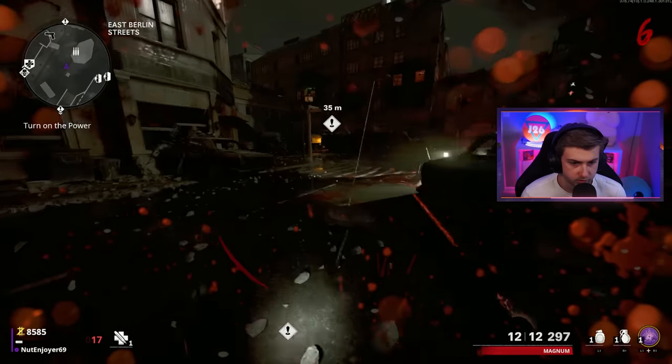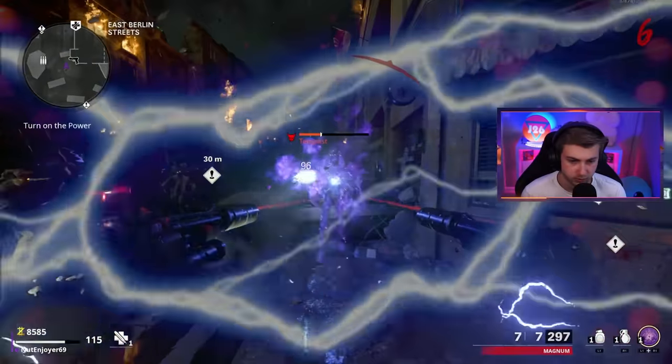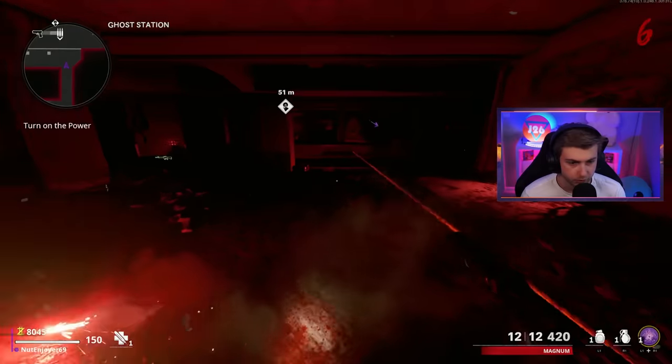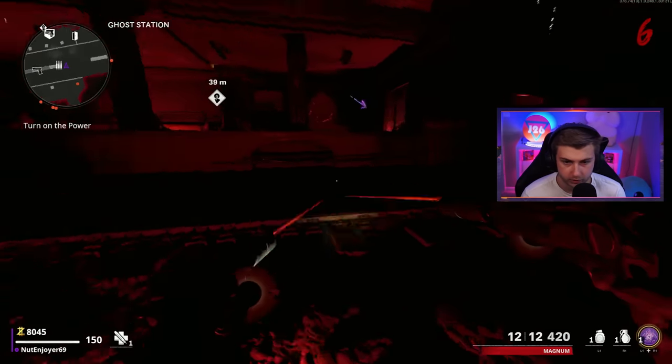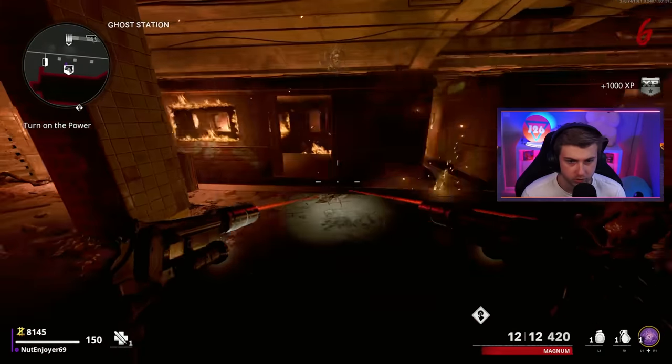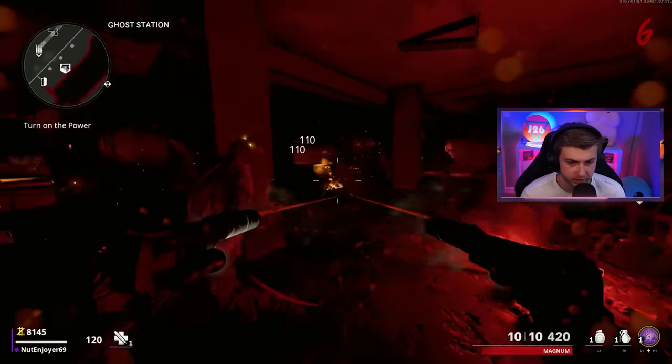I'm about to go down. I just need this Tempest to die. There we go. Give me that fuse, please. Let's try to race across the tracks before I get run over. Clean. And we got a little XP from that.